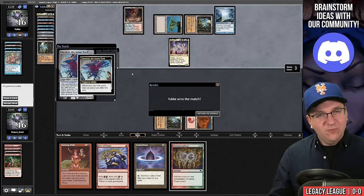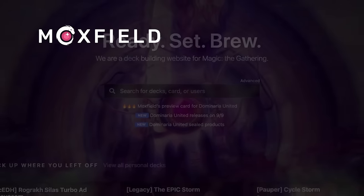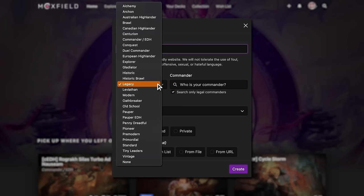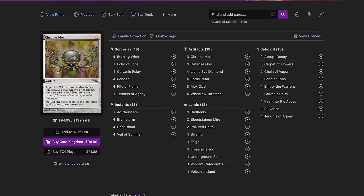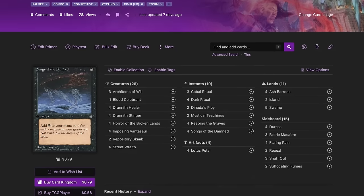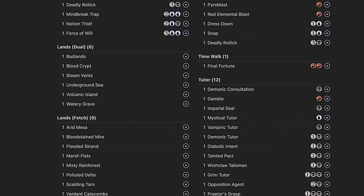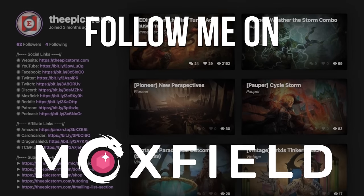Moxfield.com is the easiest way to build a Magic deck online. They support over 30 formats including Legacy and many other eternal formats. There are many options to view decks — text view, individual cards, mana value, and card price. There's also light mode and dark mode. My personal favorite feature is card tags, so you can sort cards by function. Moxfield supports collection tracking, Scryfall search, decklist feedback, and much more. Follow me on Moxfield to stay updated on all my decks.